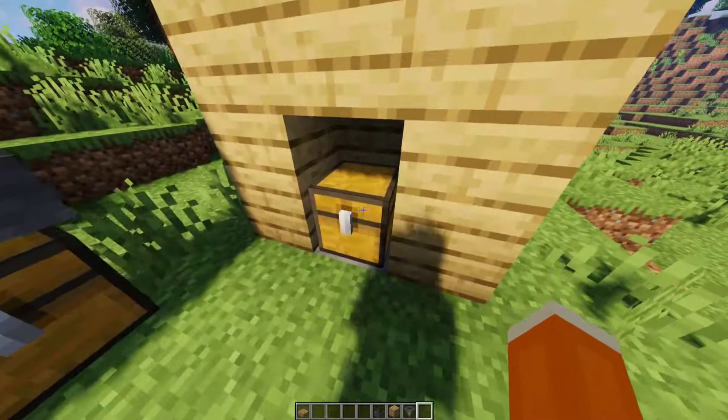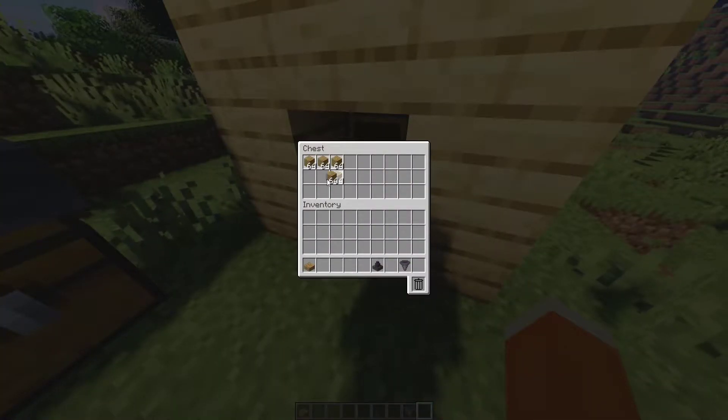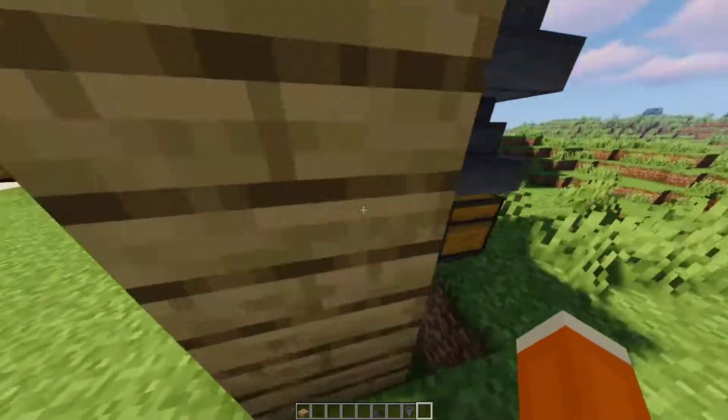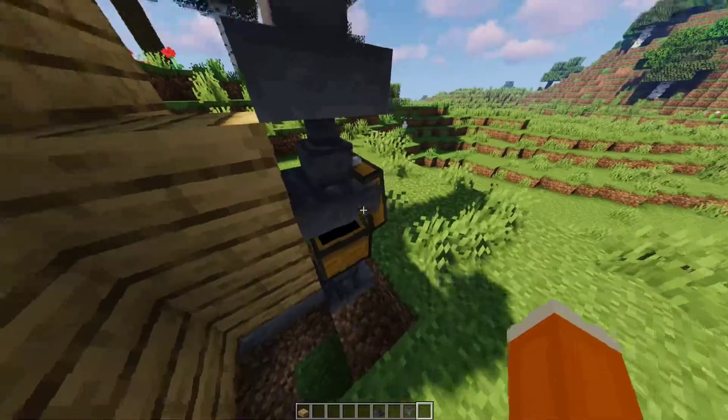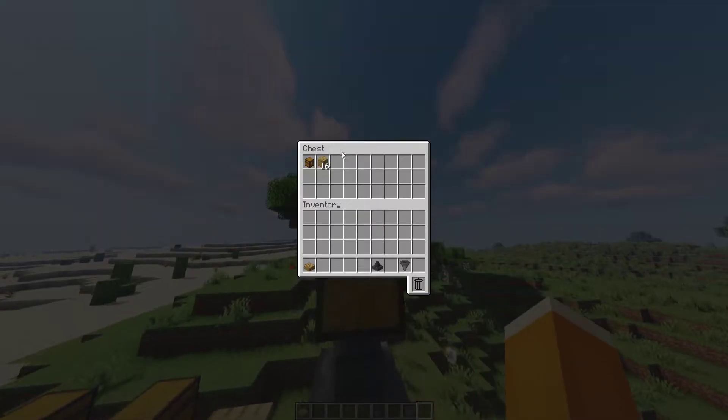One thing you can do with this mod is make a little deposit box. You put in whatever you want to deposit, it will then deposit out of that chest, go through these hoppers into this upper, which will then transfer items all the way up to the top.